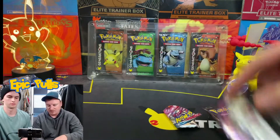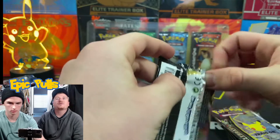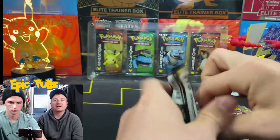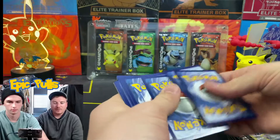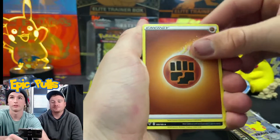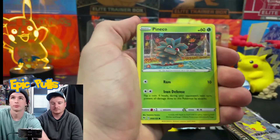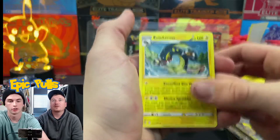One more pack of Vivid Voltage, and then we're going to get into these Celebrations to see if we can hunt out that Gold Star Umbreon and that Shiny Golden Mew — two of the big cards we need. We've still yet to pull that Gardevoir EX either, the last three cards we need from the Classic Collection. Pack two: Fighting Energy, Sableye, Galvantula, Gogoat, Talonflame, Sandile, Oshawott, a Pignite, Clefairy, Reverse Holo Talonflame, and a Non-Holo Electivire.